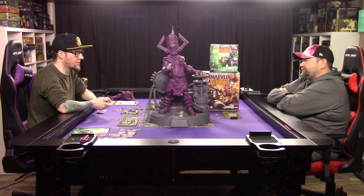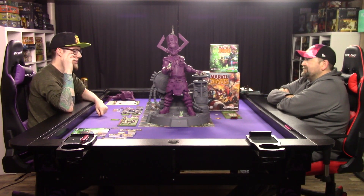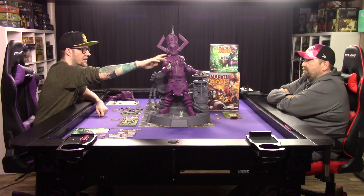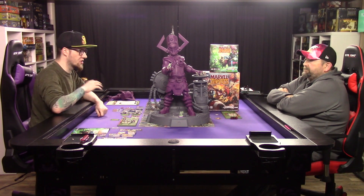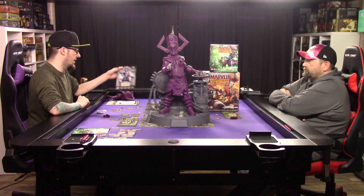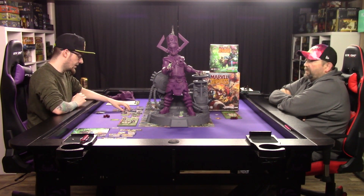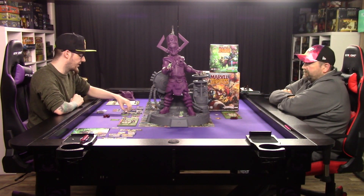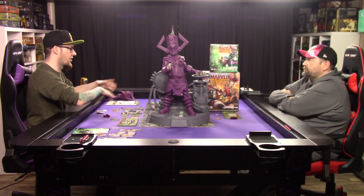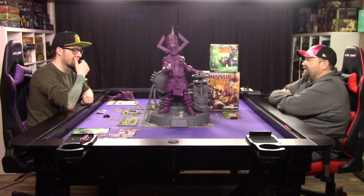In zombie mode, you have the base and the engine, and then the hand that you can go into. Going into certain sections lets you lower his overall attack or the toughness of a location to destroy it. Destroy five locations and you win — which is a lot more difficult than you'd think, because it's not just Galactus. There's still the rest of the game happening.